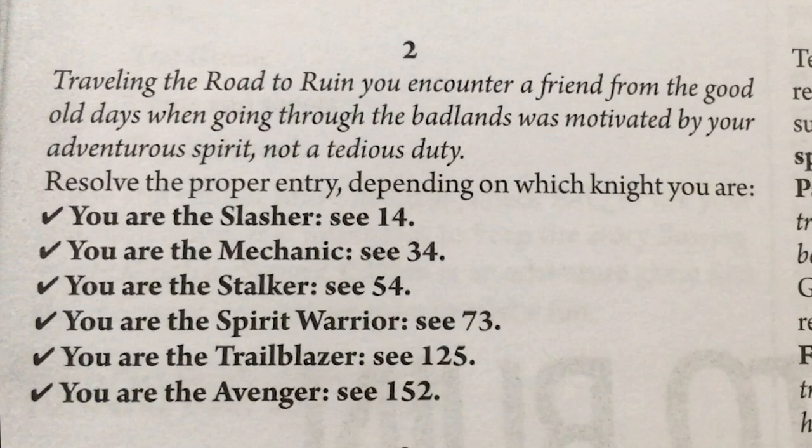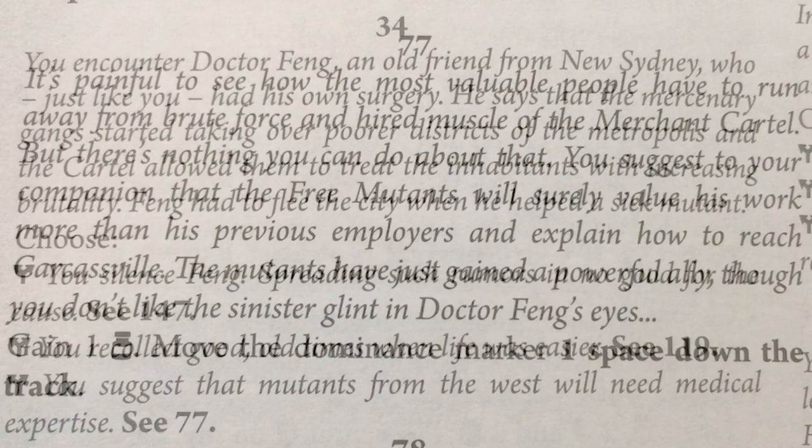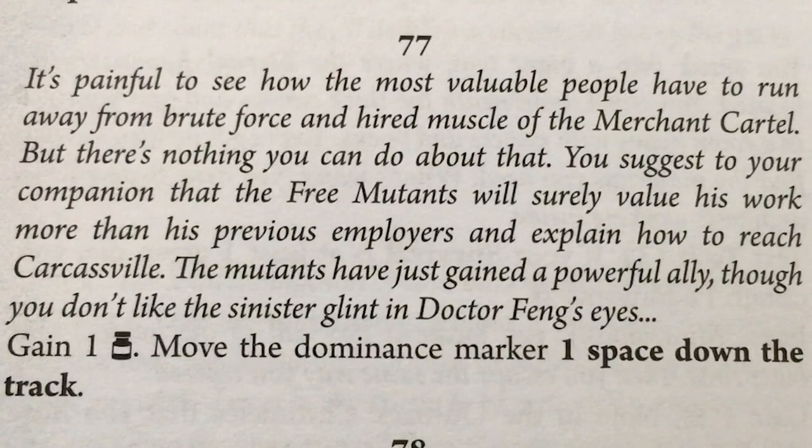Traveling the road to ruin, you encounter a friend from the good old days when going through the badlands was motivated by adventurous spirit, not tedious duty. You encounter Dr. Fang, an old friend from New Sydney who, just like you, had his own surgery. He says the mercenary gang started taking over poorer districts and the cartel allowed them to treat inhabitants with increasing brutality. Fang had to flee the city when he helped a sick mutant. I can suggest the mutants from the West will need medical expertise. It's painful to see how valuable people have to run away from the brute force of the Merchant Cartel. You explain to Fang how to reach Carcassville — the mutants have just gained a powerful ally, though you don't like the sinister look in Dr. Fang's eyes.